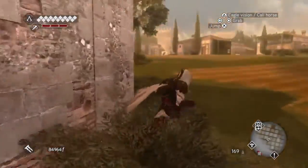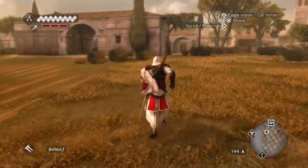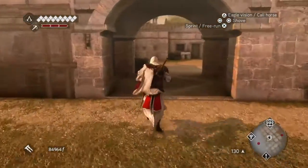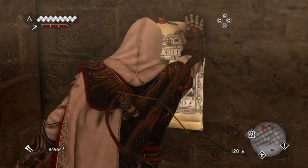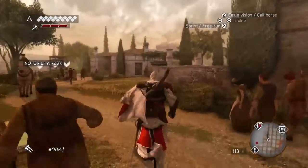Finally we can get to this part of the map, and the Borgia Tower is over here somewhere. Before we do that, let's run in here and get rid of this notoriety again. There's a poster here. And now we're going to try and get to that Borgia Tower.